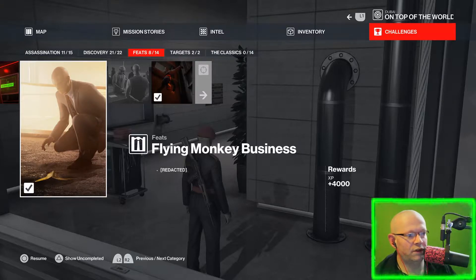Remember that when you do one of these challenges, if you save before, you can do the challenge and then reload before you did something and you can continue on. So if you wanted to make one of the targets slip on that banana, but then after that you wanted to assassinate him a certain way, reload before you made him slip, and you're going to get everything that you did once you fully complete the challenge. A lot of people don't know this.